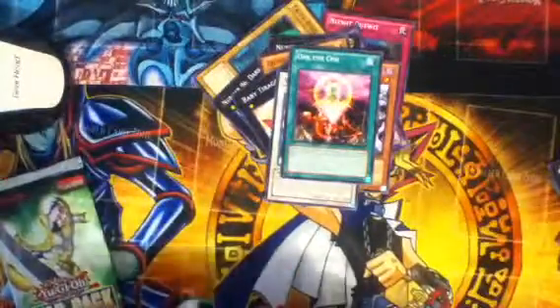We got Skull Kraken, Seven Swords Warrior, and One for One. I was hoping to pull a One for One for my Ghost Tricks deck.